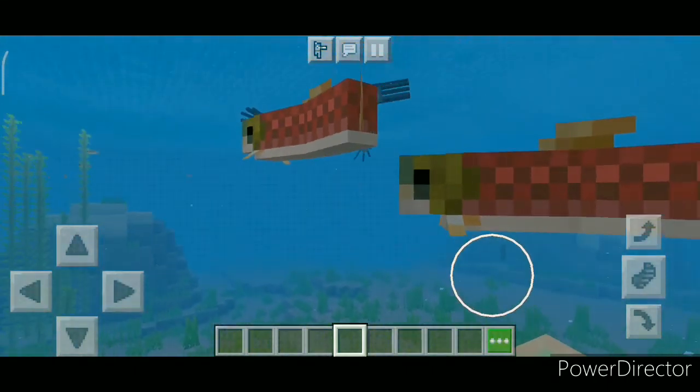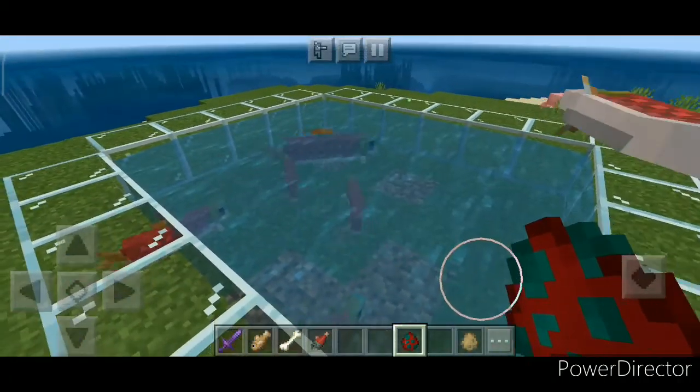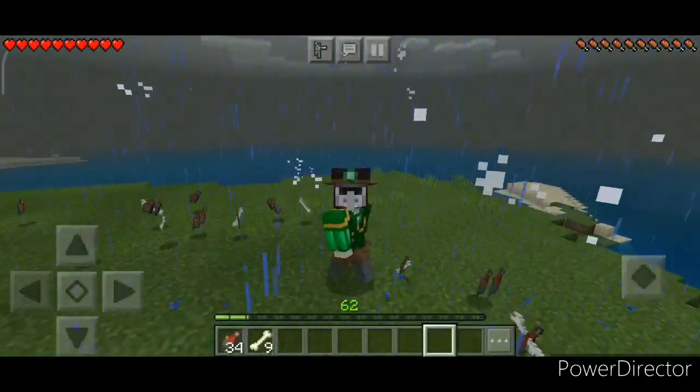This feature enables us to make contraptions like this melting array right here. This design makes use of pistons that push furnaces around in a band-like fashion, which in simple words is efficient and elegant.